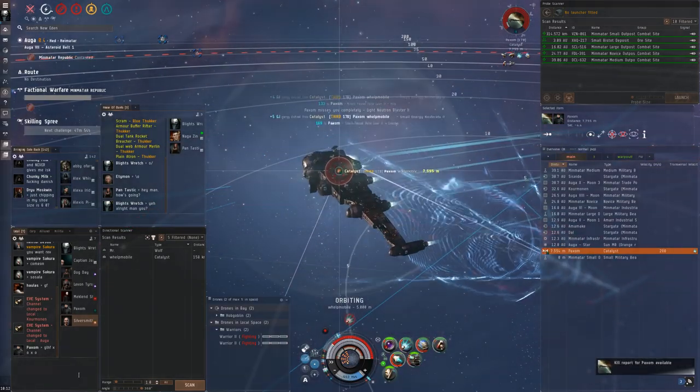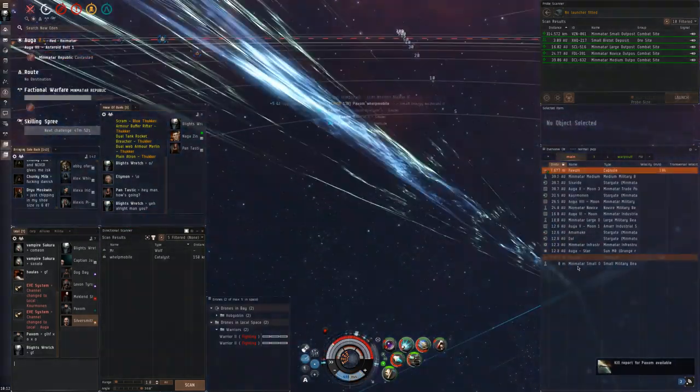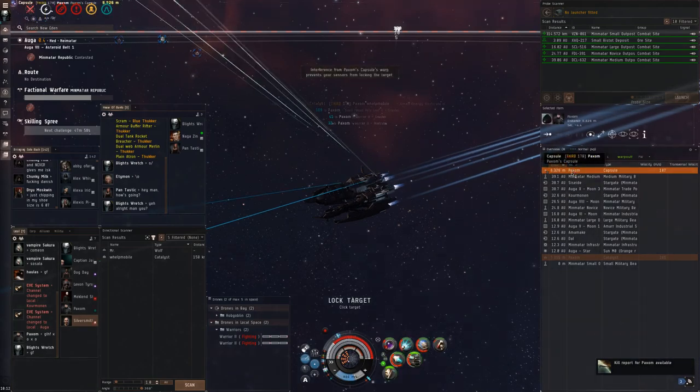Once we pulled range from that catalyst it was pretty much done, just because of how powerful that TD really is. We'd just need to work through his tank, which takes a while because we have low DPS.